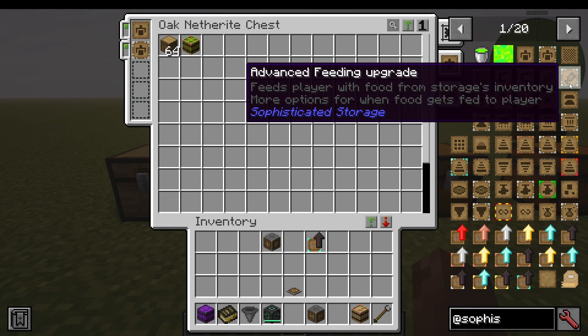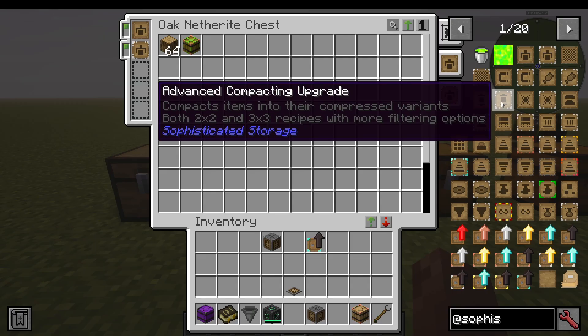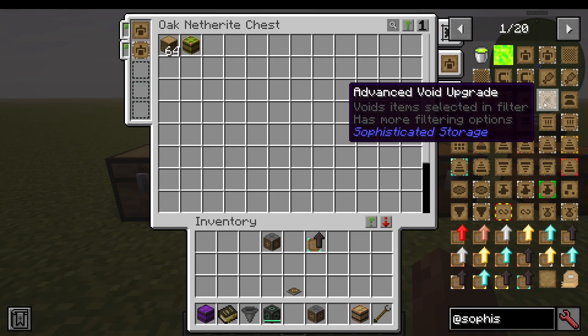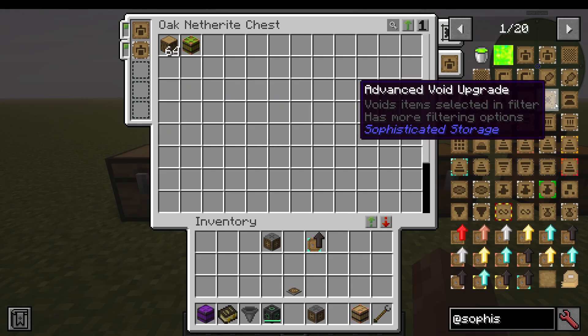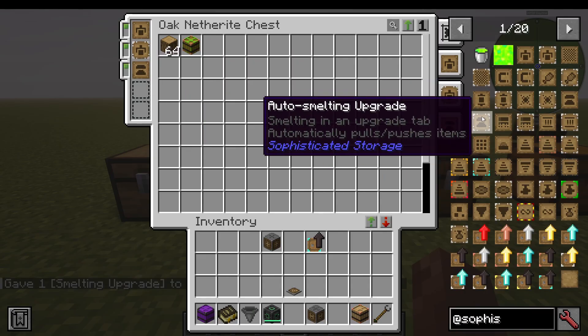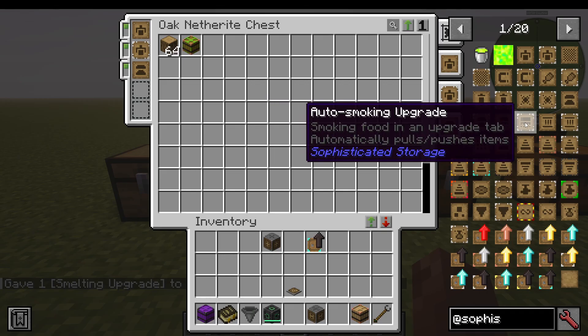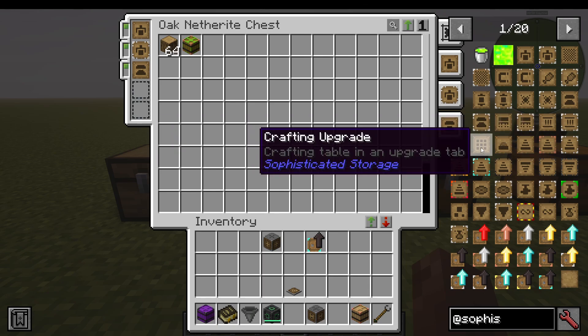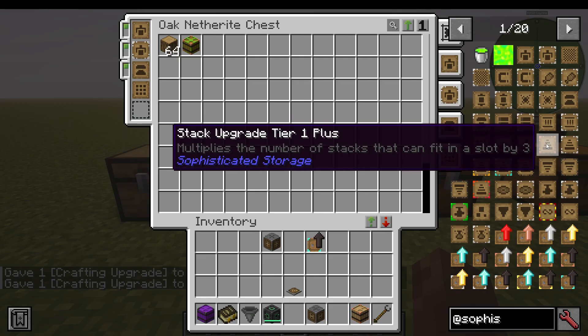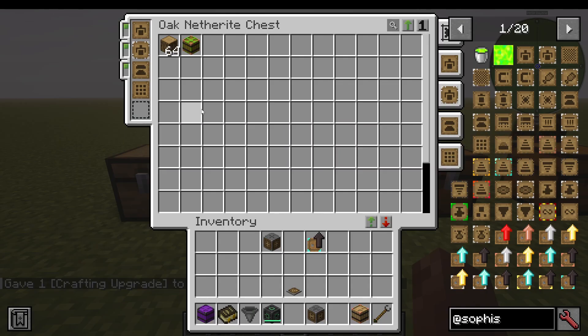The advanced feeding upgrade feeds the player a food item from the storage's inventory. The advanced compacting upgrade and compacting upgrade compact items into their compressed variants, like a 2x2 and 3x3 cobblestone. The void upgrade voids items matching its filter. The smelting upgrade adds an auto-smelting option where you can actually smelt things. There's also smoking and blasting, same concept. The crafting upgrade adds a crafting table inside the chest. The stonecutter adds a stonecutter tab. The stack upgrade multiplies the number of stacks that can fit in a slot by three — so rather than one stack of oak logs, you can fit three stacks.